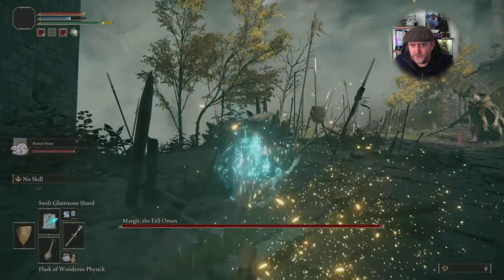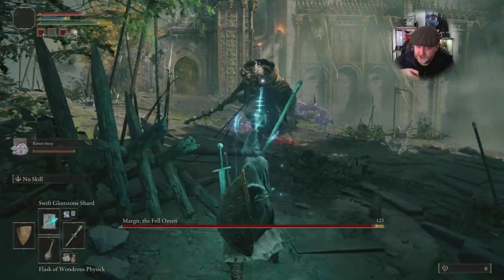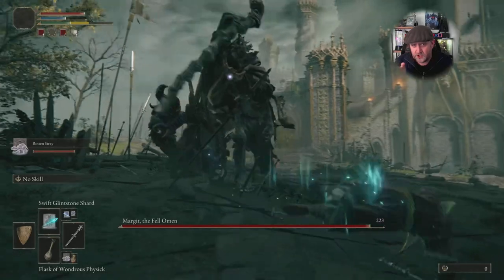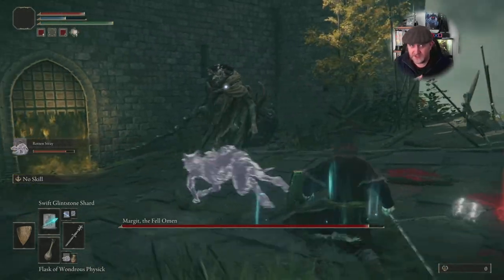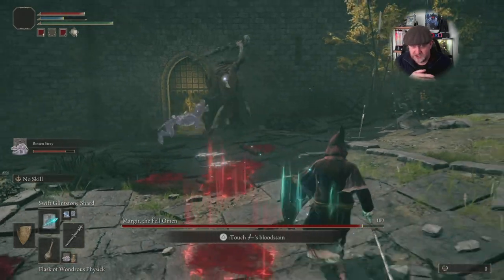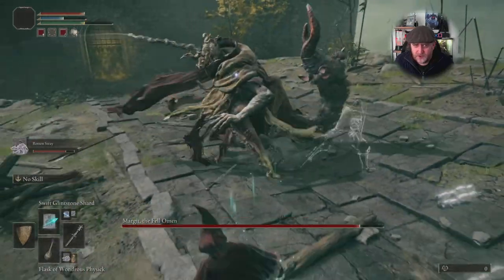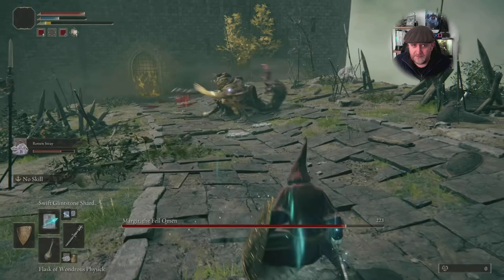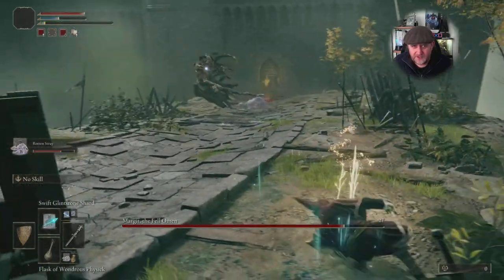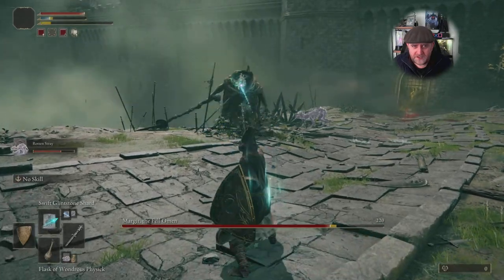The dog works really well. Margit in his first phase throws two daggers — as soon as one comes at you there are two, and don't dodge backwards because they travel a long distance, pretty much the whole bridge. Dodge to the sides. He keeps lunging — just roll around. I'm hitting him with the odd magic attack and rolling to the side.